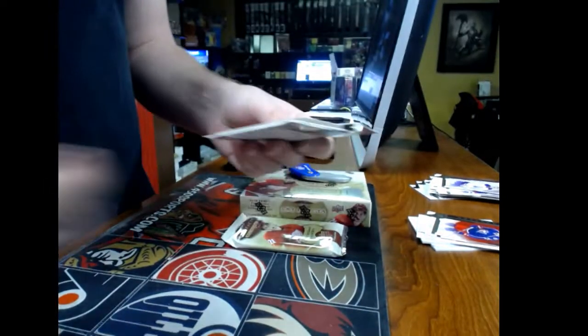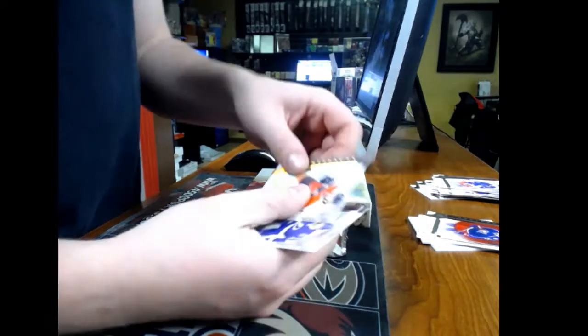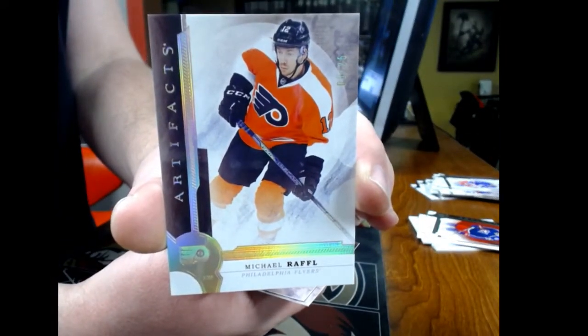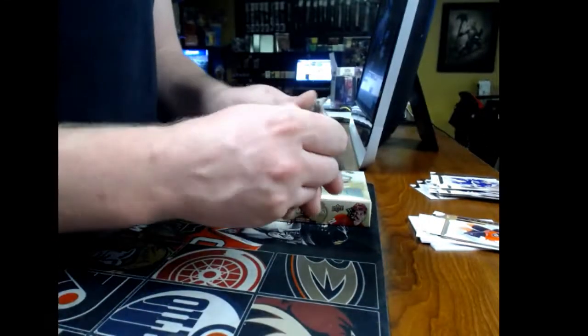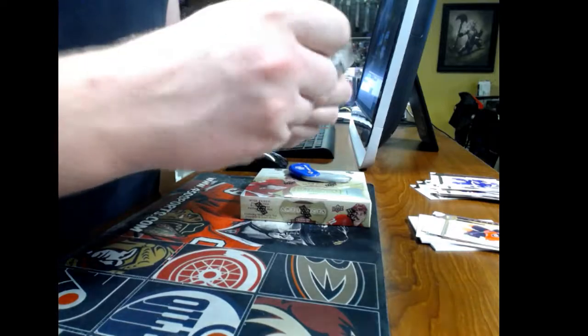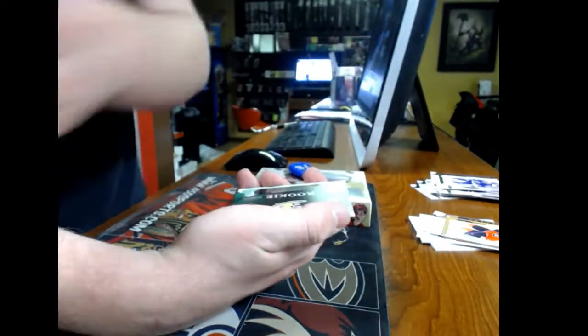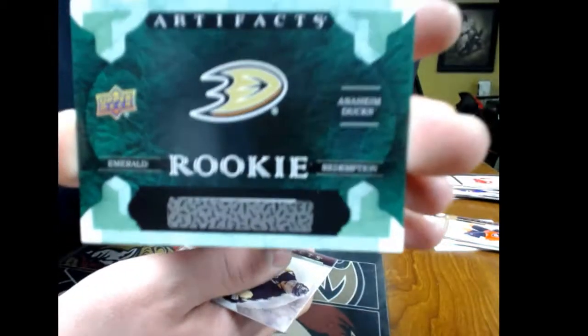Pack seven: we have a base card spectrum, number 2/25, for the Flyers — Michael Raffle. And our last pack — emerald rookie redemption for the Islanders box.